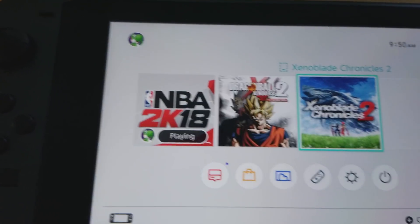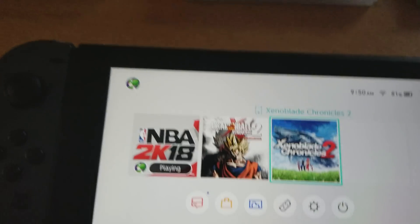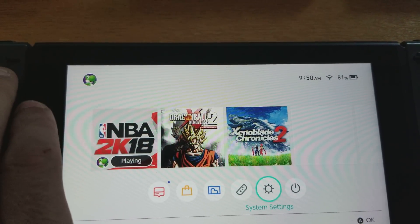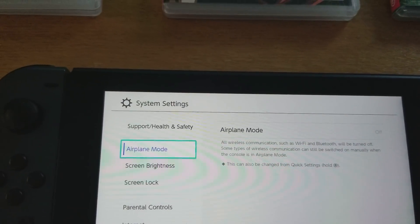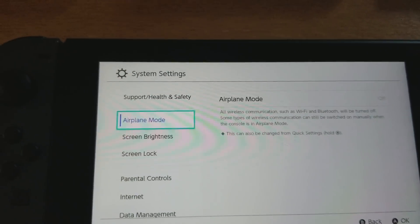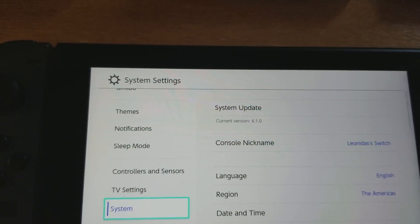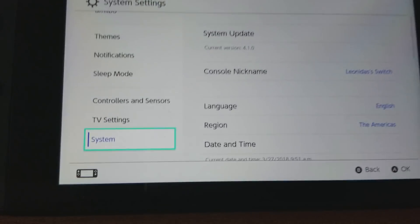I just updated NBA — it's the latest version, and it's taking up space on my SD card. I was also able to get my 128 gigabyte micro SD card formatted so it would be recognized by my Switch, and I'm on firmware 4.1.0.